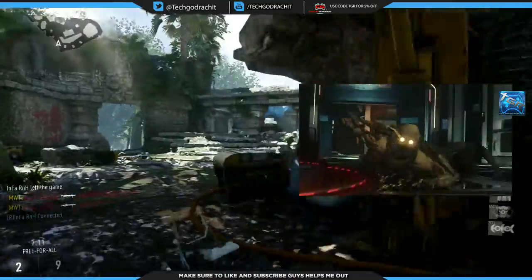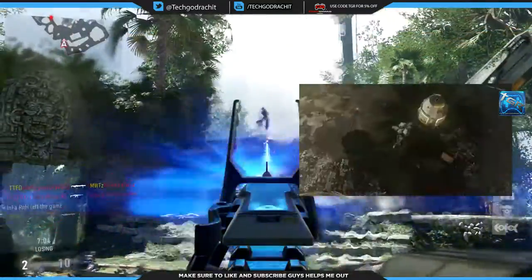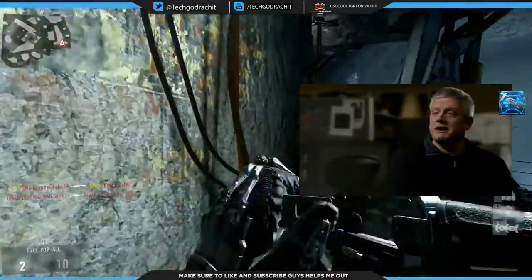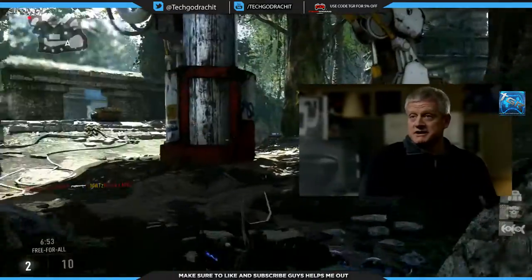We have the new Exo Zombies mode we've all been waiting for. It's basically a new take on zombies — zombies with exo abilities, so they can boost jump and dodge, making them extra fast. But you also have those abilities, so you can beat them out and boost jump away in case they overwhelm you.